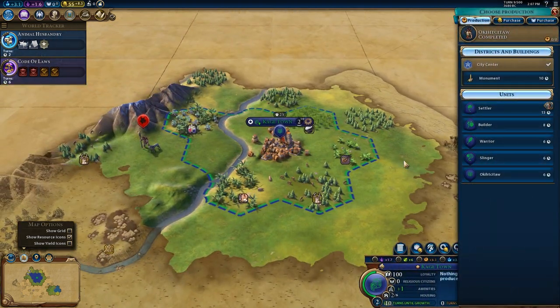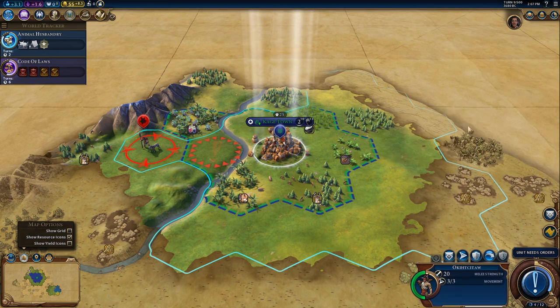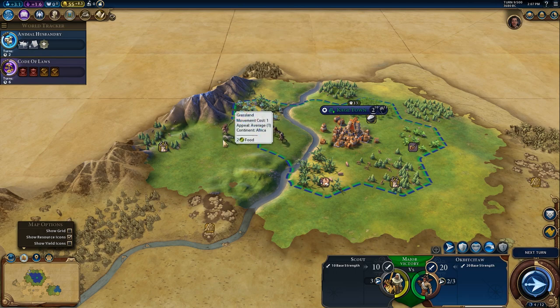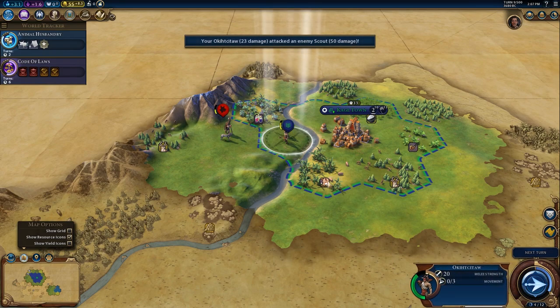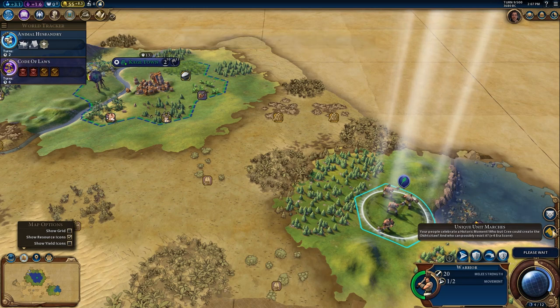We've got to take care of the scout though. Look at these guys — these Okihtcitaw, or whatever they're called, are just ridiculous. They've got 20 combat strength and so does the warrior, but they can also move much better. I got my unique unit right there. Oh, these guys come out with a promotion — I usually save the promotions because you can use them to heal later as well.